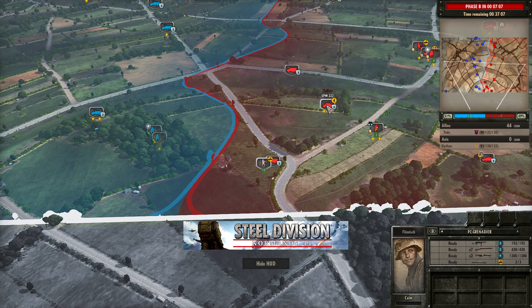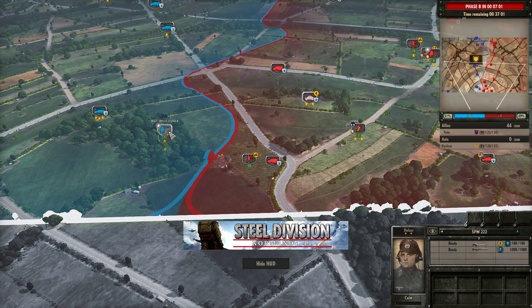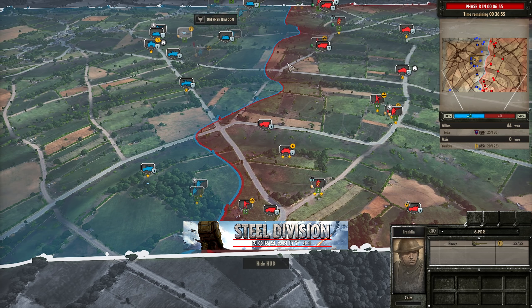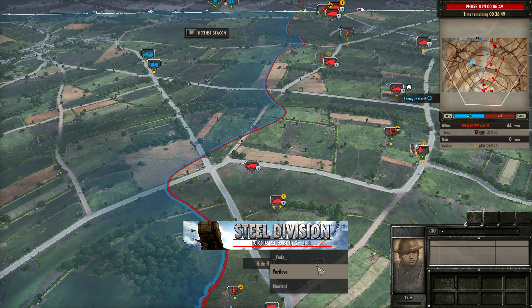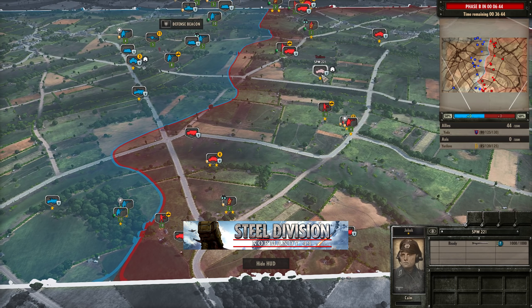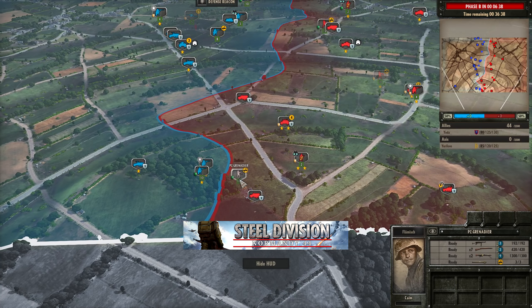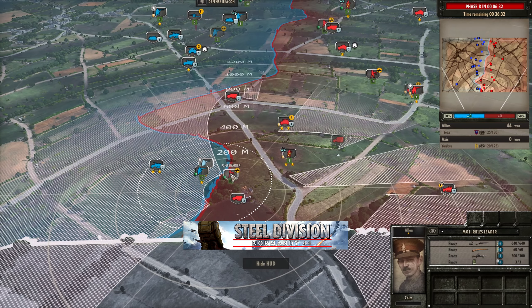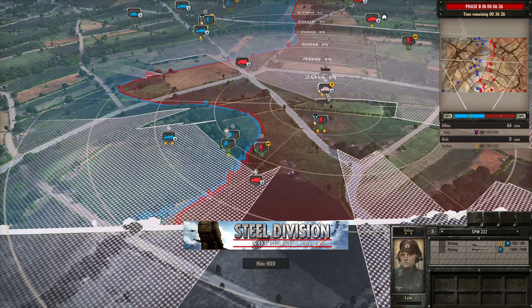But Yuri is going to press on with the Panzer Grenadiers. If these rifles come to the edge of the trees then the 222 will be able to fire in. Yuri has put a defensive ping onto the 6-pounder so he can see it as it moves across the open — that'll mainly be thanks to the Aufklärer in the SPW 221. The Panzer Grenadiers are now moving into the trees.